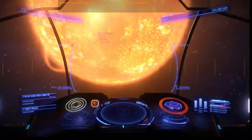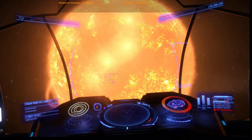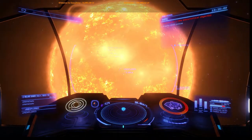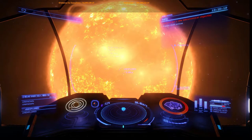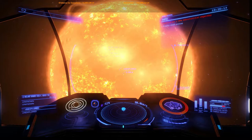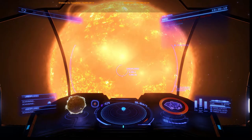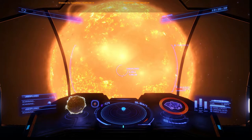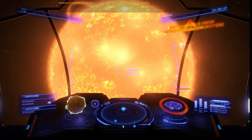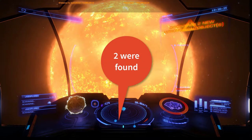Cutting engines. Stop here. So whenever you go to a system, you always arrive at the star first. And I'm going to tell her to scan the star now. Do the scan. Scanning planet. I'm also using a keyboard shortcut to perform what's called an advanced discovery scan. You just heard it complete there, and it's telling me that two objects were found in this system.